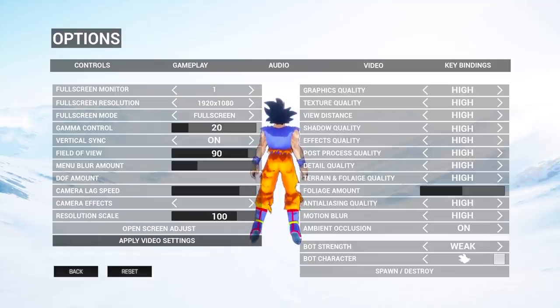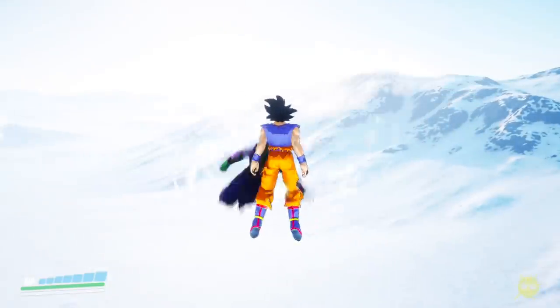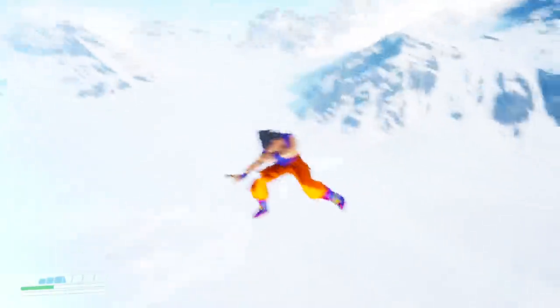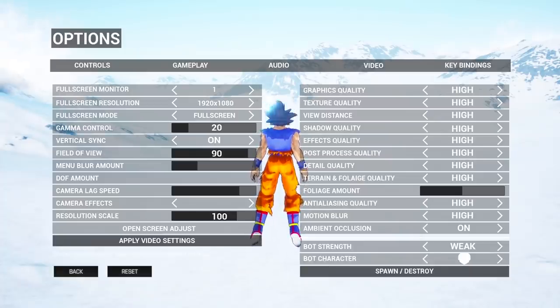I just realized something when I was editing this video — not only do Goku and Vegeta spawn, but Piccolo and Trunks also work. So I want to try it. I want to see what Piccolo and Trunks look like in this game. We've got Ultra Instinct — let's spawn them and see what this looks like. There he is — yo, Piccolo! Let's go! Let me see if I can grab him — yo, Spirit Bomb! Holy shit, I did not know you can do that!